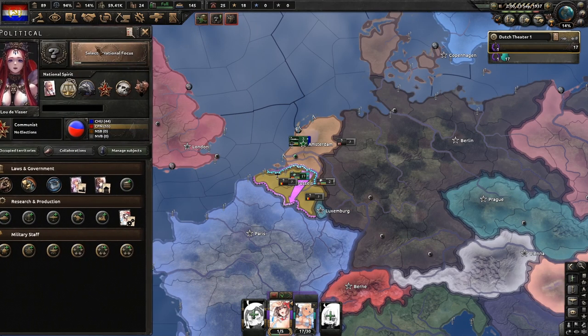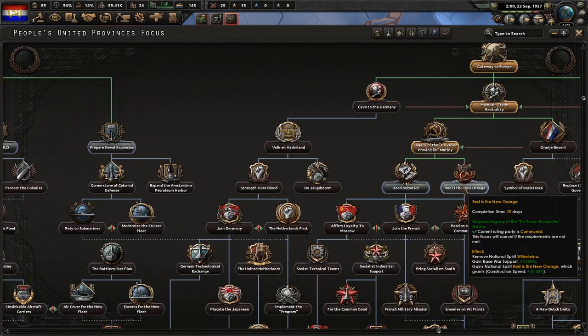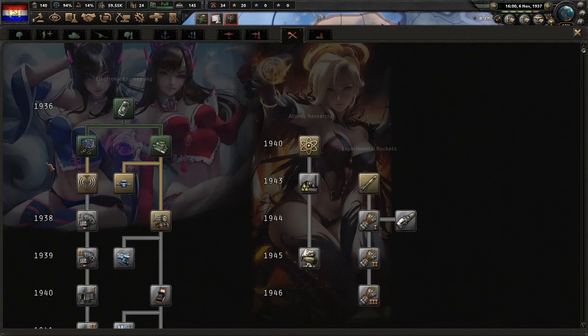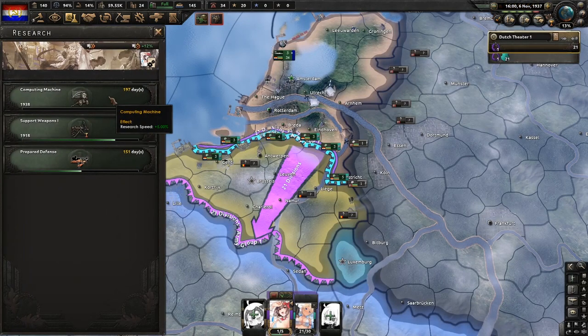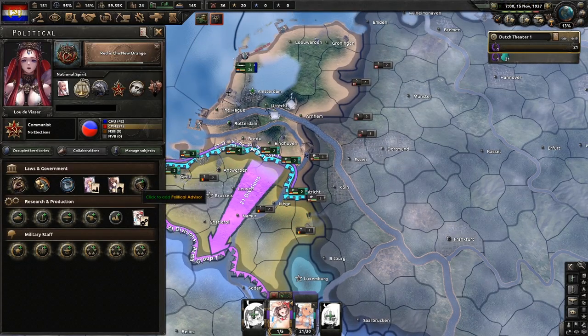Next we'll grab Germany is the Greater Threat. Germany is the Greater Threat is finished, so now we will actually start our communist focuses — we'll do Red is the New Orange. Next we'll do Computing Machine. We have 150 political power.